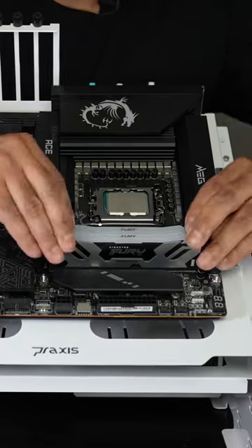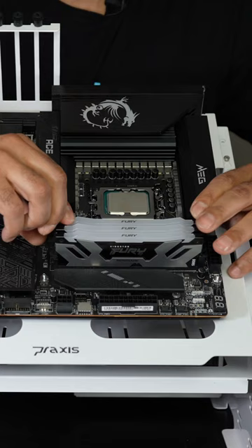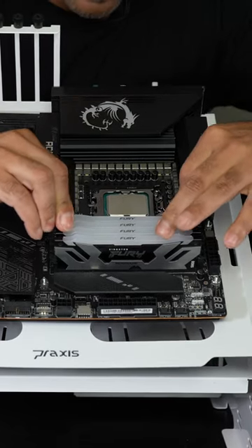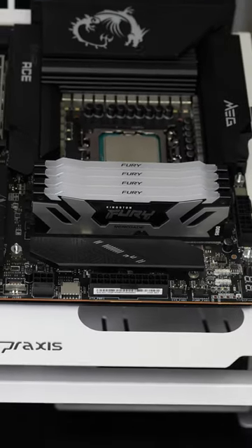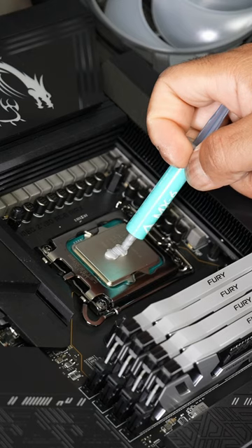48 gigabytes, 96 gigabytes, 144 gigabytes — that's 192 gigabytes of Kingston Fury DDR5 RAM. Apply some here in the center.